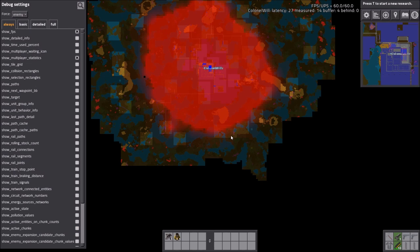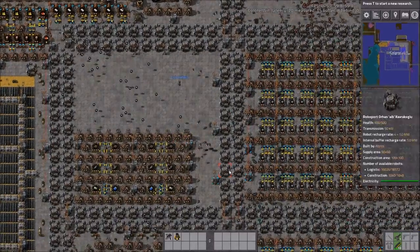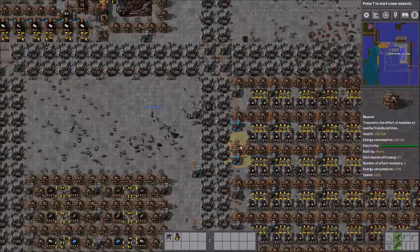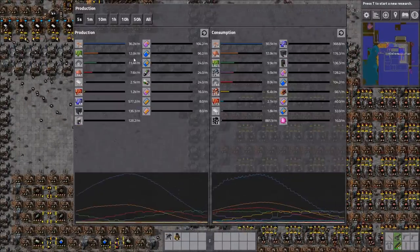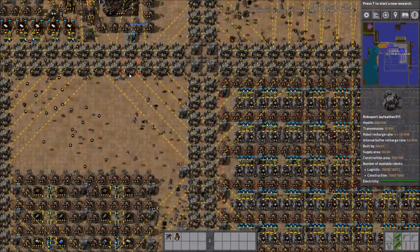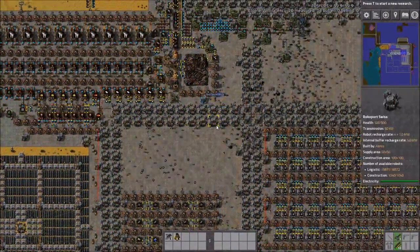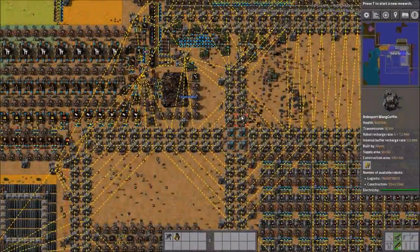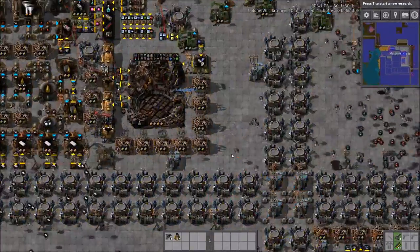So that's the first thing. We are still getting 60-60, but we do have to consider that the base really isn't doing much right now — it's pretty much off, making a few rocket parts and a few modules. Concrete is probably not the best idea at this scale. If you have pollution on, it will impact performance.